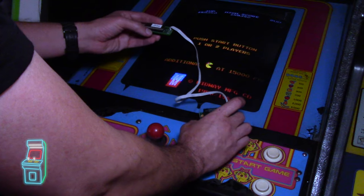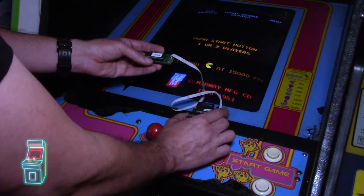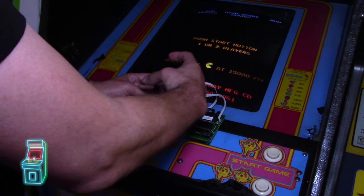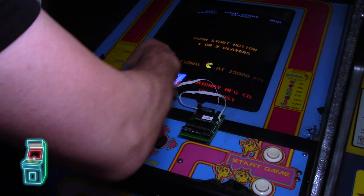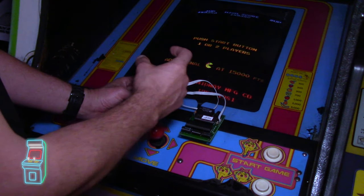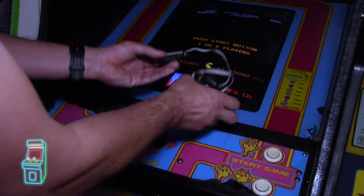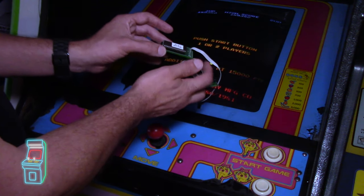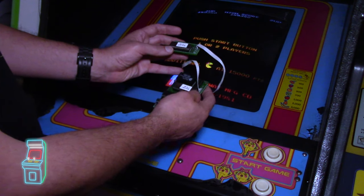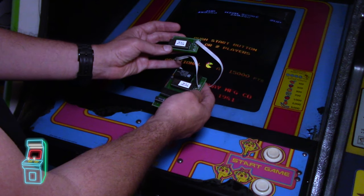Normally this kit comes with a ribbon cable because it stacks on top of the AUX board — I think it's the SPC board — which prevents it from plugging in without one. But since we have the custom synthetic chip from J-Rock that replaces it, it's really small and you can put this right on top without a ribbon cable.